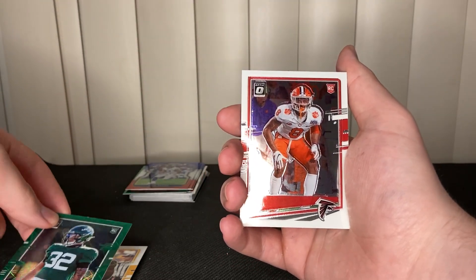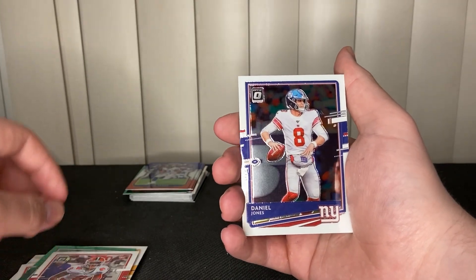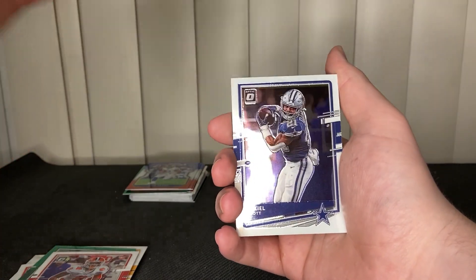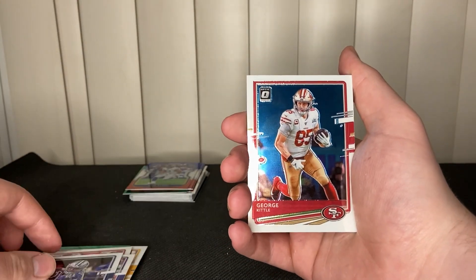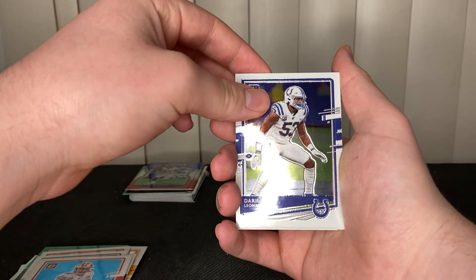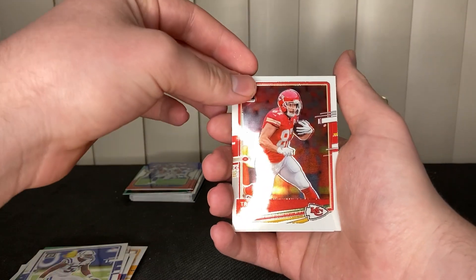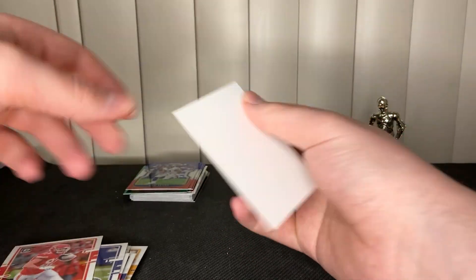A.J. Terrell rookie, Daniel Jones, Ezekiel Elliott, George Kittle, Darius Leonard, and Travis Kelce, and then just a filler card.